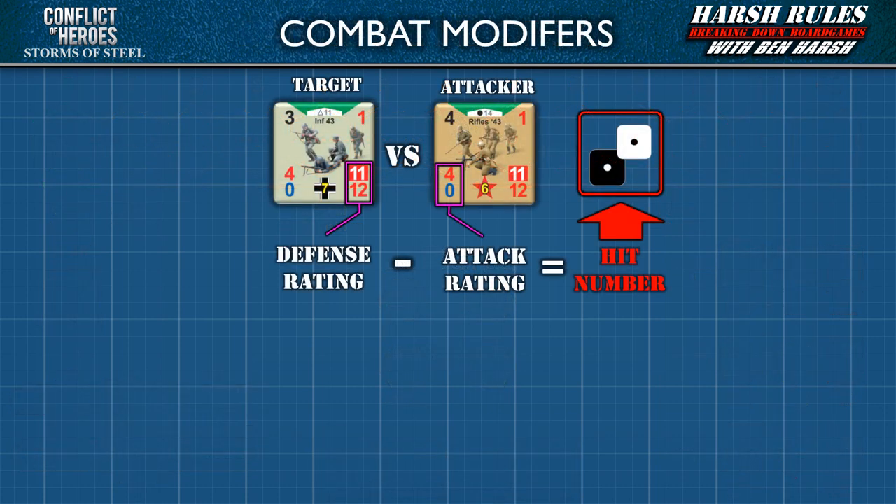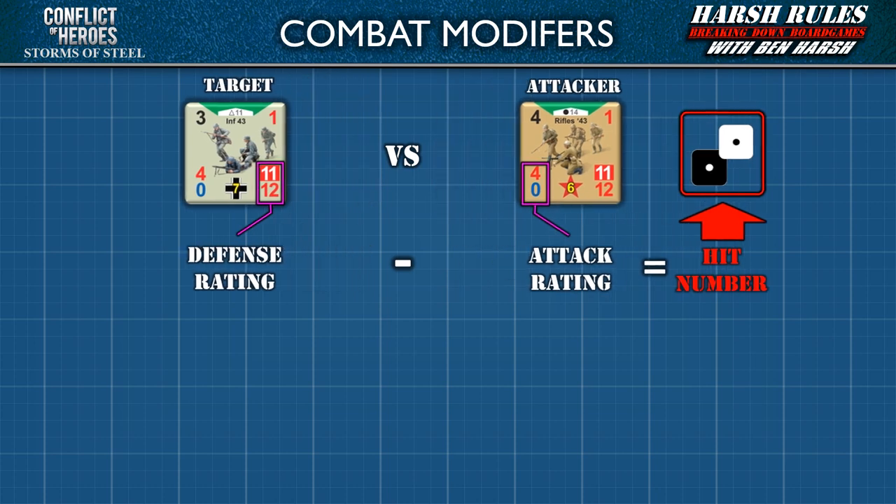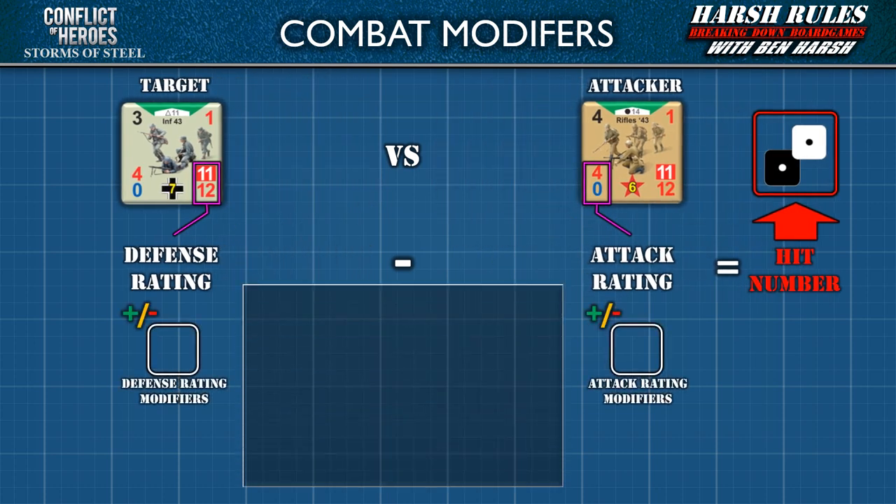So far I've presented the most basic combat calculation: a player's defense rating minus the attack rating equals a hit number. The attacker must then roll two six-sided dice to attempt to meet or beat that hit number to score a hit on the target. While this basic calculation will serve players well, there are other factors such as terrain cover and proximity that affect the ratings of both sides. These factors are known as defense rating modifiers and attack rating modifiers.